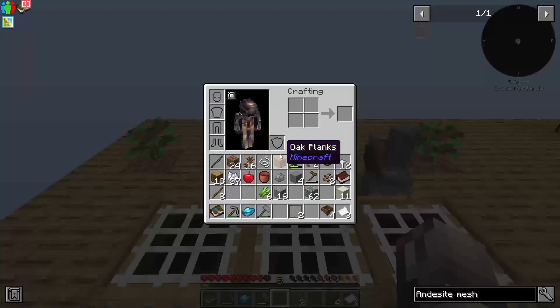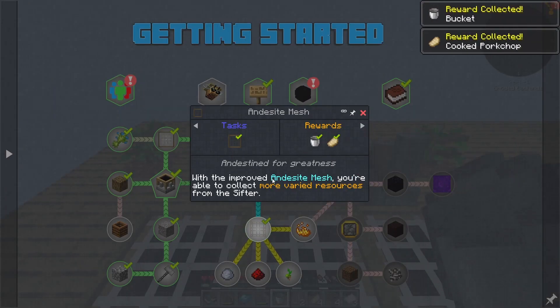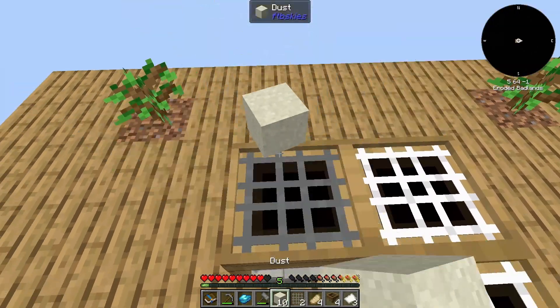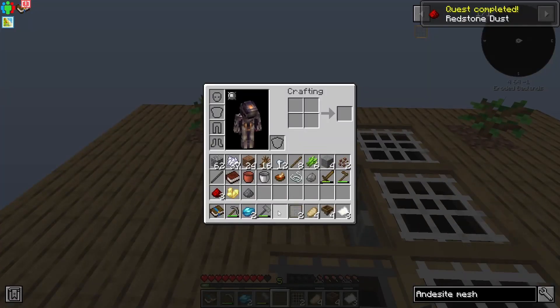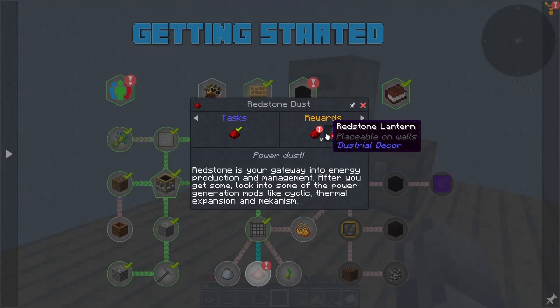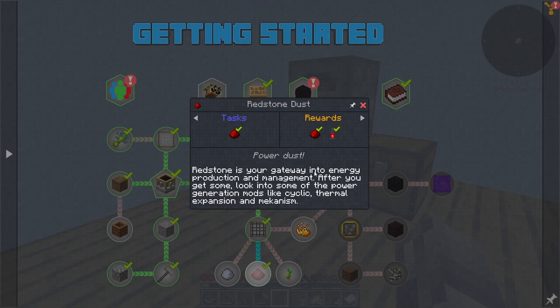So andesite, andesite. Let's check out our quest. A bucket and cooked pork chop. With improved mesh, you're able to collect more varied resources from the sifter. Sifters that are waterlogged sometimes produce alternate resources. So what I want to do is take the dust and see if we can get anything fancy. We got some redstone, which is good — which is actually another quest complete. A redstone lantern. Redstone is your gateway into energy production and management. After you get some look into some of the power generation mods like Cyclic, Thermal Expansion, and Mekanism.